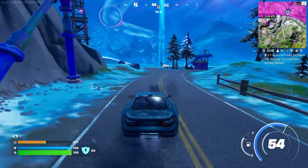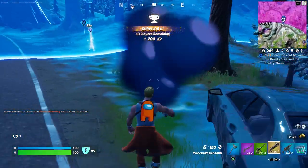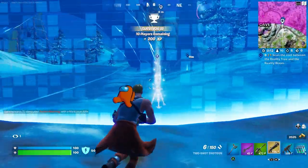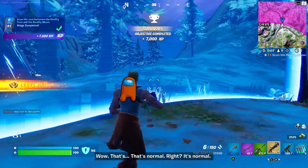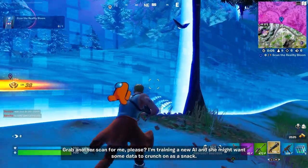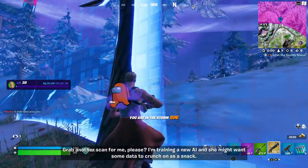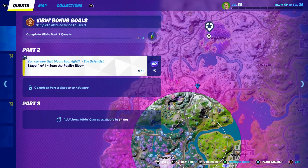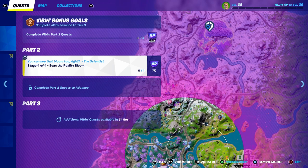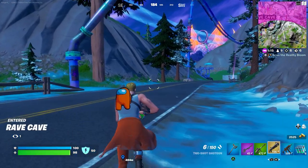I had some trouble on my way in, but at least we can make it here. Let's scan the root between the reality tree and the reality bloom. For the final stage, you need to scan the reality bloom, and it's actually at the new Logjam location. But it's too far in storm for me to show it right now, so I'll go into a new match.